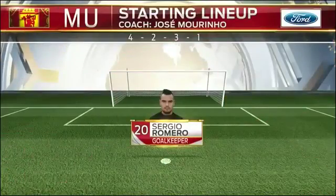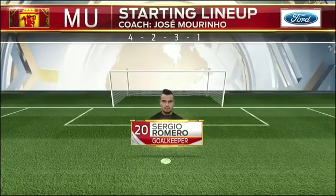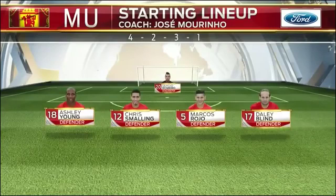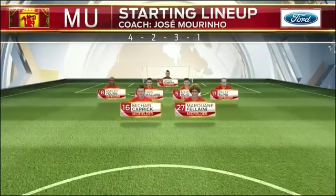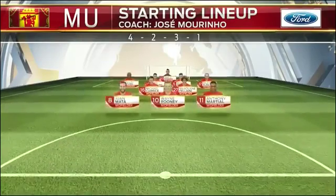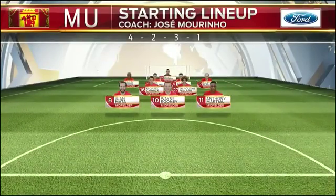The goalkeeper doesn't get a lot of starts in this one. Ashley Young makes his 150th appearance for Manchester United. Smalling gets the opportunity with Jones being rested. Danny Blind has seemed to cement himself in that left-back position. Michael Carrick has been quite outstanding — he gives them balance, gives them confidence, and makes the game look so simple. Fellaini from set pieces will be looking to impress.